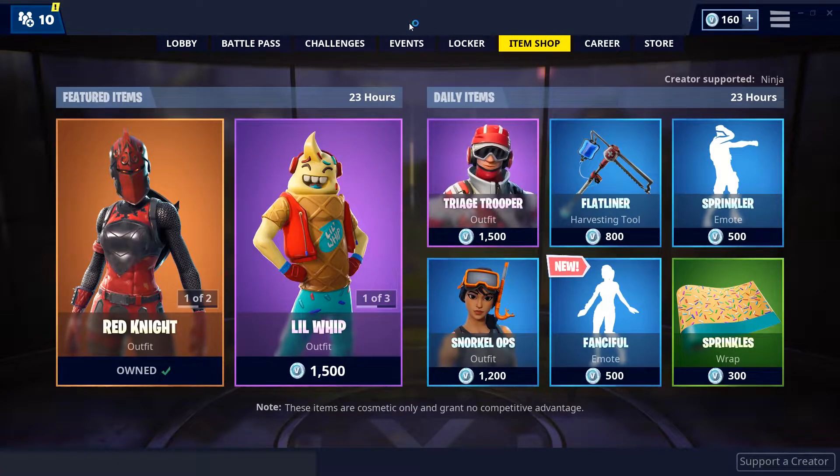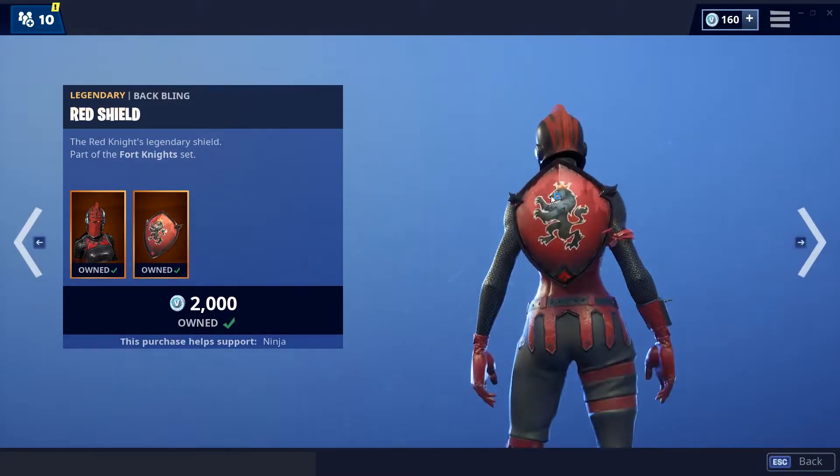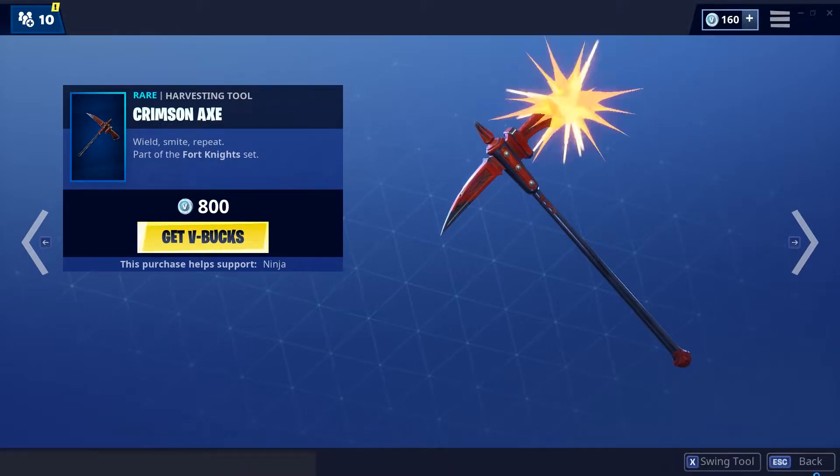We have the Red Knight back once again — pretty fire skin — along with the Red Shield backbling, very nice and fire backbling as well. We have the Crimson Axe, a decent pickaxe in my opinion.